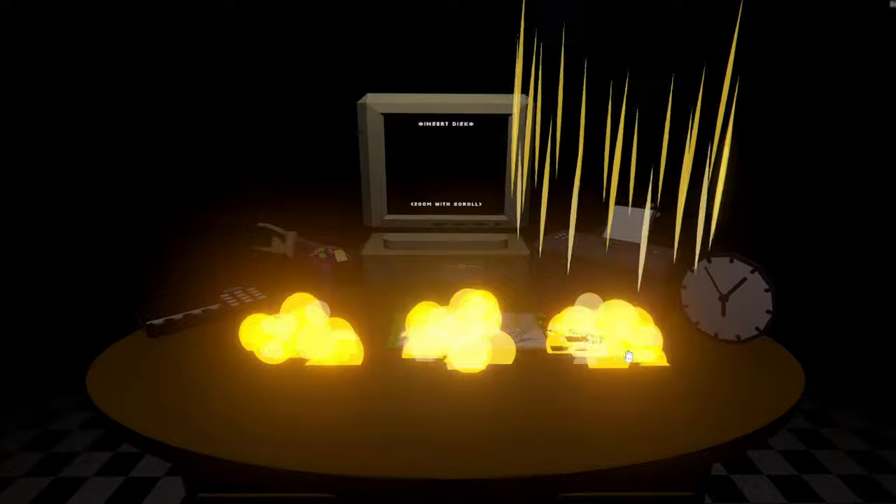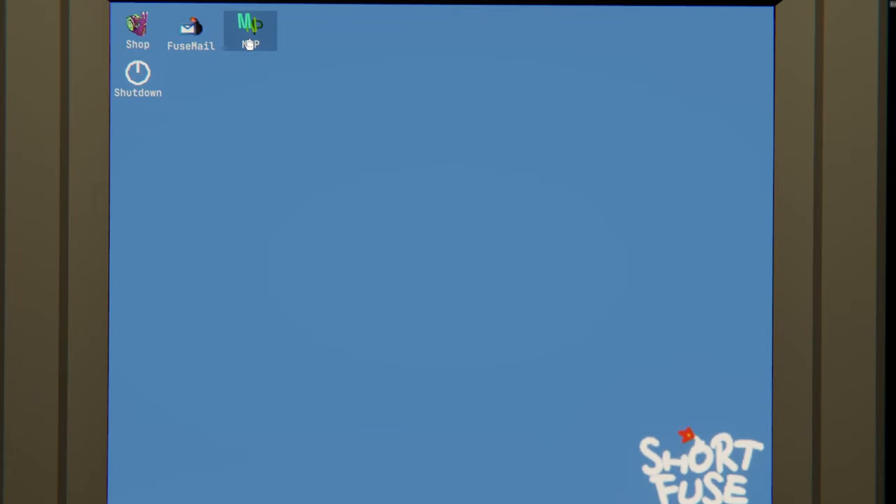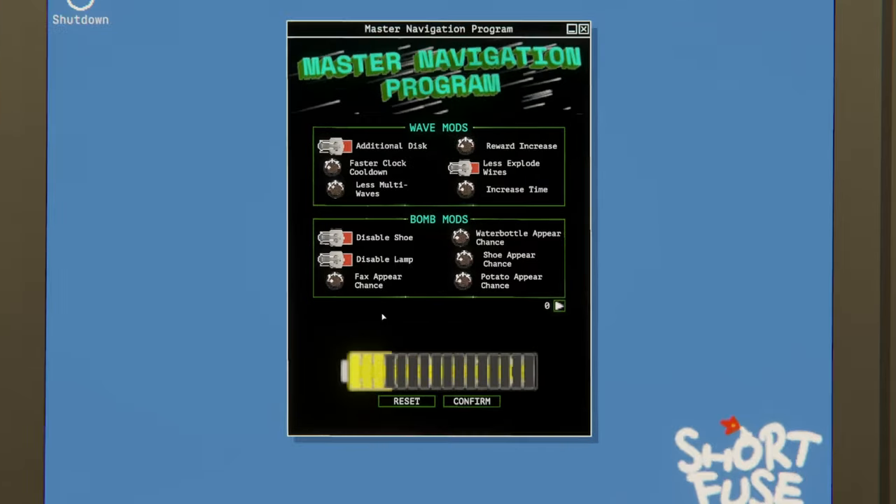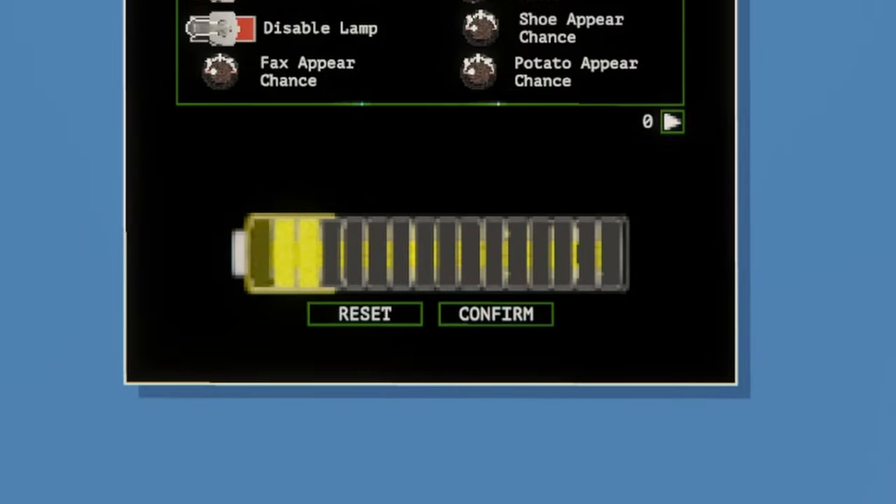But now that we have all four of these corrupted floppy disks, we can take a look at this mysterious program. The master navigation program is unlocked by gathering all of the corrupted floppy disks. This program is multifaceted, serving both as a method for switching to the game show and a way to directly modify the game — as long as you have enough charge to pull it off. Charge is needed in order to use or activate any of these items, so it's an important resource to keep in mind.